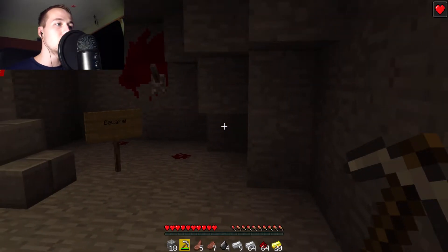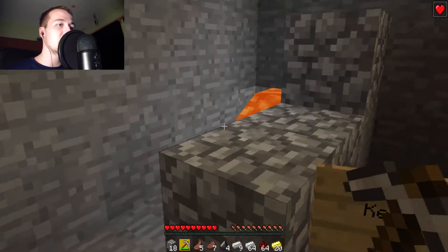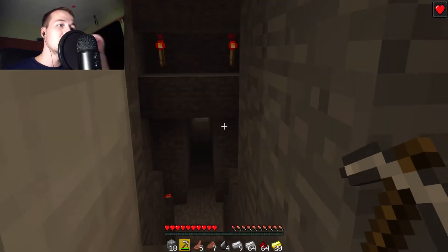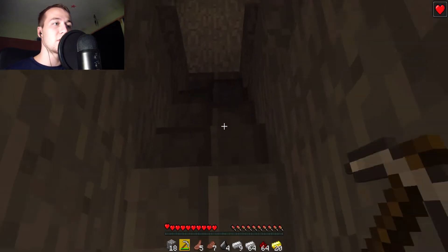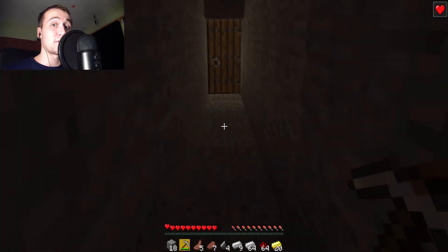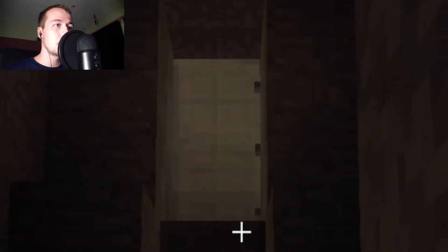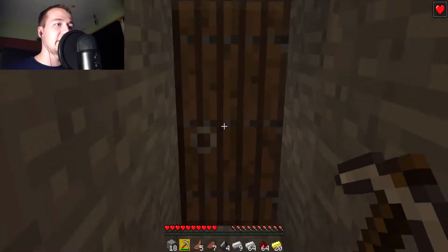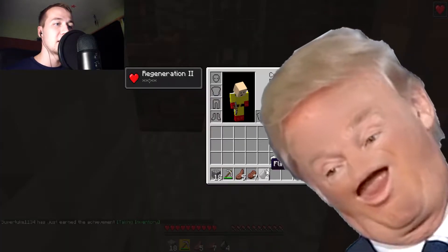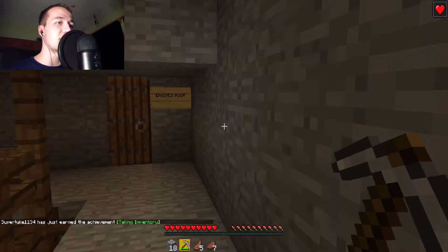Keep out. Beware. Abandoned cave. Can I just run into the lava and get this over with? I could have gone home, I could have removed that lever and just put it up there on the trap door and then left. I could have done that. I don't know if I need all this other stuff — I just grabbed it because I grabbed it. Super Luke has just earned the achievement: taking inventory.